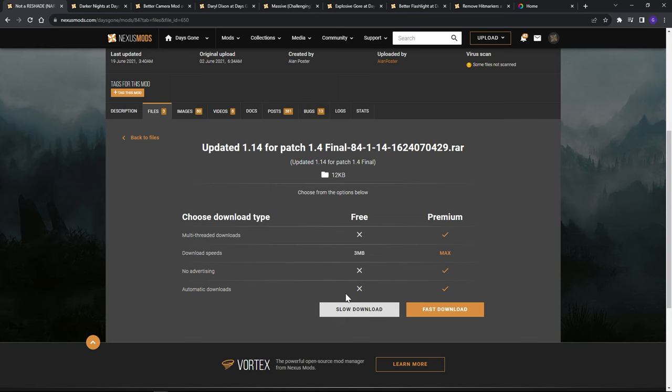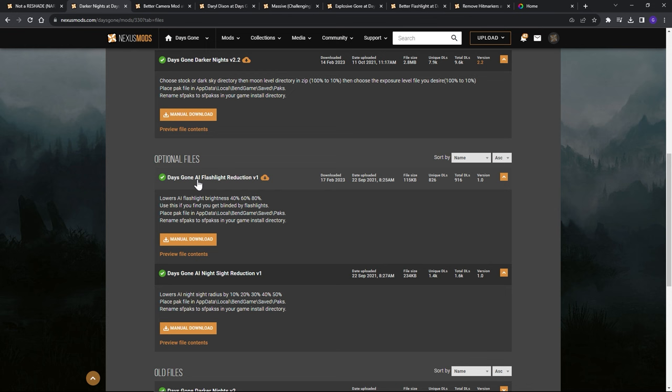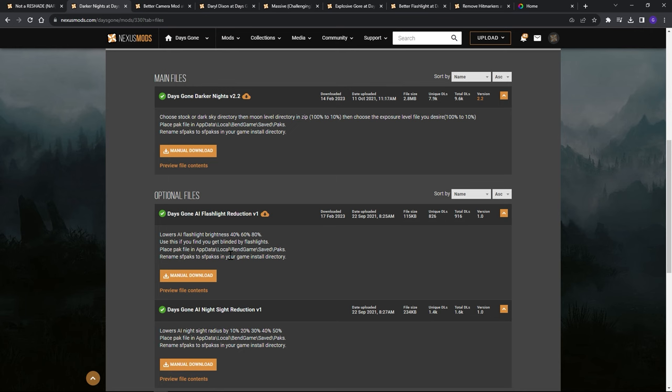Once that's downloaded, go to Darker Knights and download the main file — Darker Knights version 2.2 — and the optional file I add is the Days Gone AI Flashlight Reduction version 1. You can download both and see which one you like best; I prefer this one and we'll get into what percentage I chose.